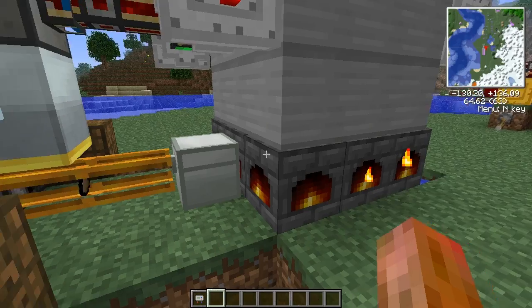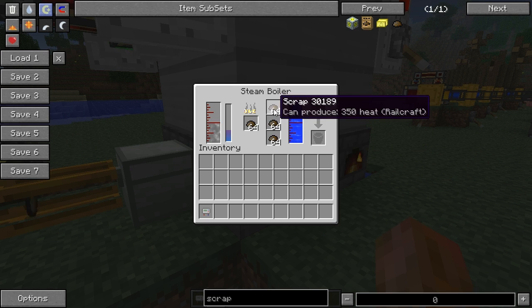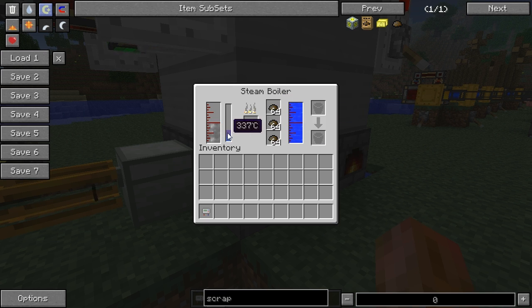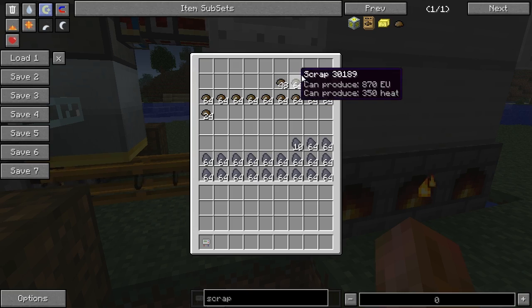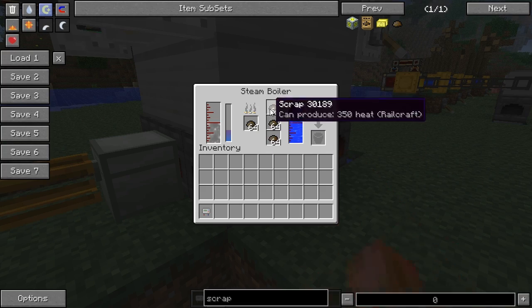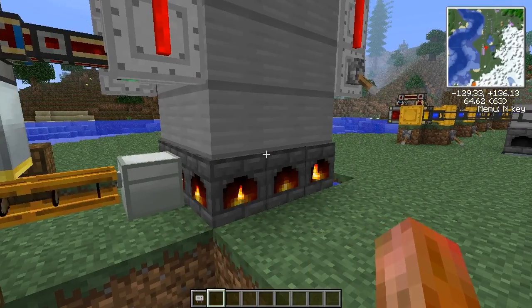But I am burning up scrap since I have it, to save a little bit of coal coke. Even though I won't have enough to fully heat it, it's going to save me some fuel. You can see I'm losing total amounts of scrap, but once this is fully heated, it will run solely on the scrap from the recyclers — it won't take any external input.